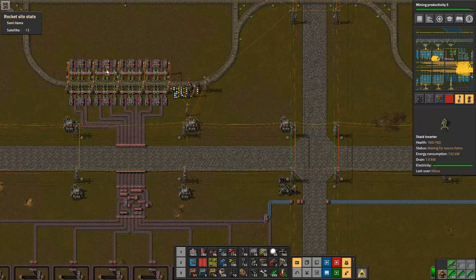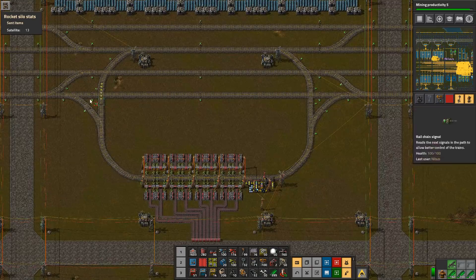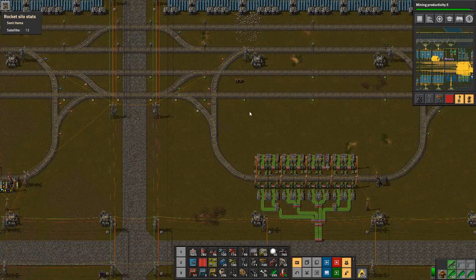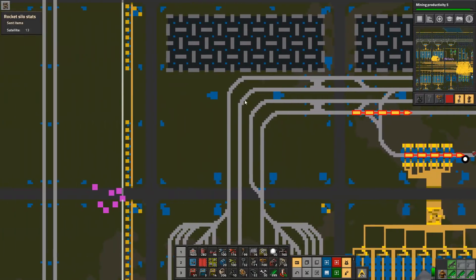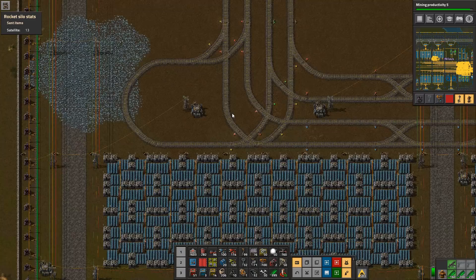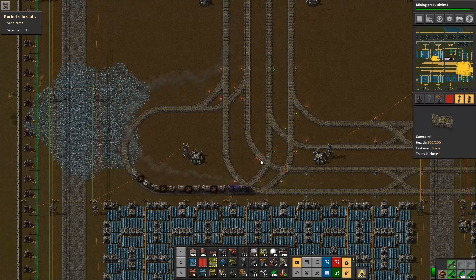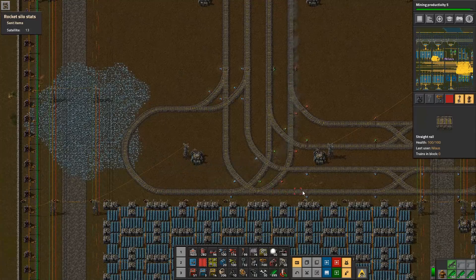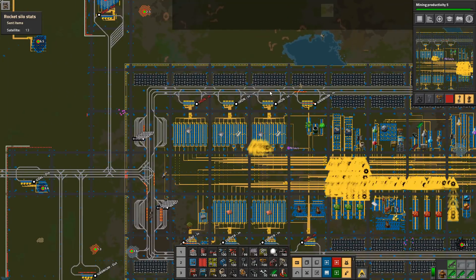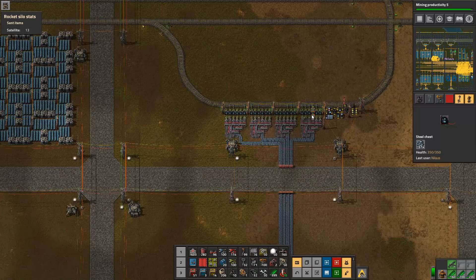I've already found a few issues, and they were too embarrassing to show on camera. There was a train here that got stuck because it wanted to do a loop here. That reminds us that we still need to make a loop here that is as beautiful as this awful loop. We're going to do that one for sure because that will prevent them from going all the way in here and doing loops, or even going out here to do loops.